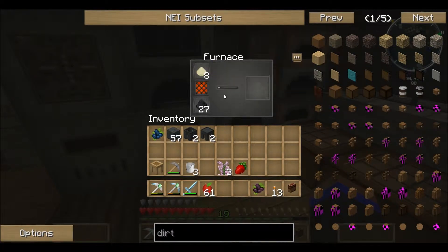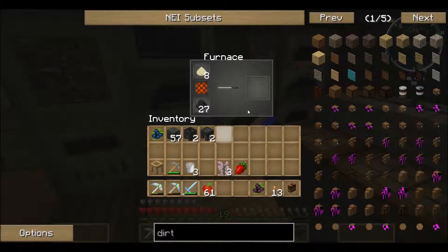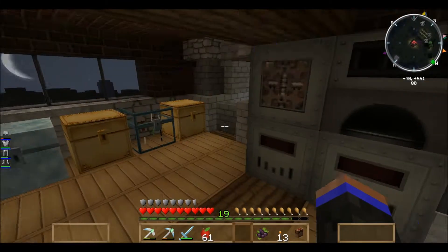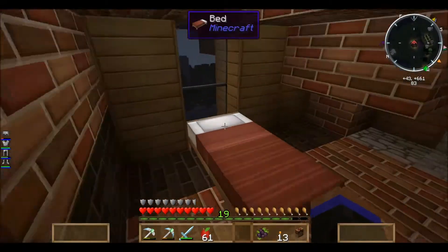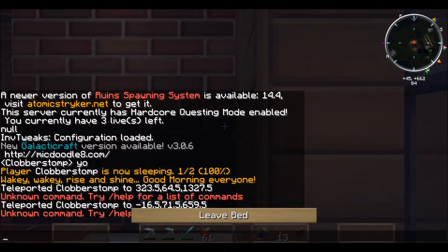Let's put this in here — this will smelt up to make bread. Boom, bread! So pretty awesome — good way to get food and fuel. Let's go down. We want to sleep, get it to night, daytime again. It was a long journey.